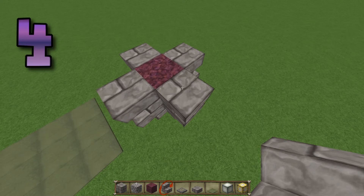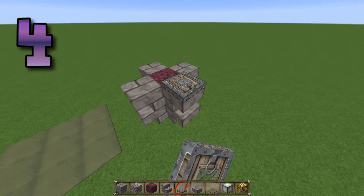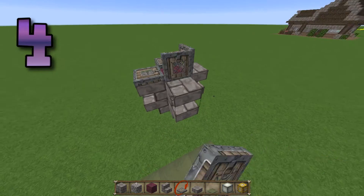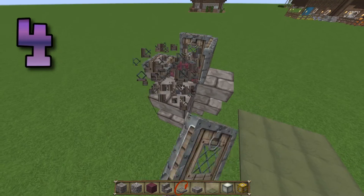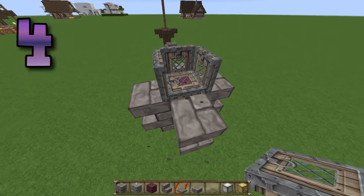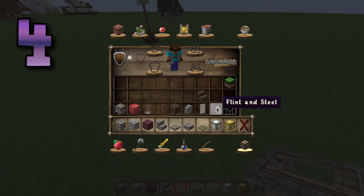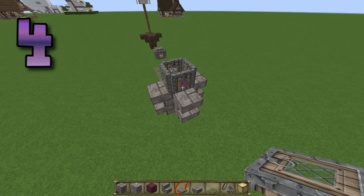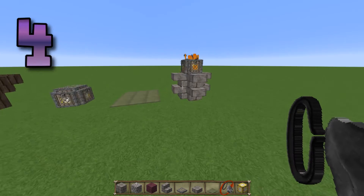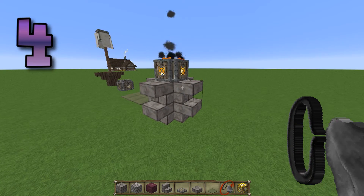Now we've got to get our trapdoor and stick a trapdoor on top of all of the steps like that — you've got to face it inwards. Then you need a flint and steel to light it. And then we've got a really nice looking standard, almost like a fire pit type thing, looking good and casting out loads of light. That's the fourth one.